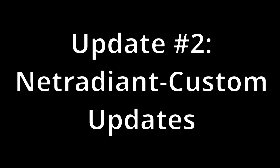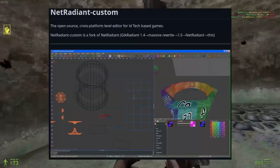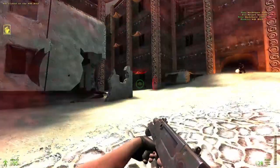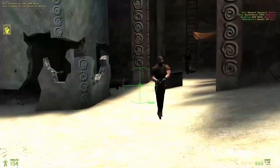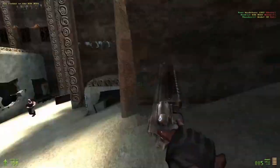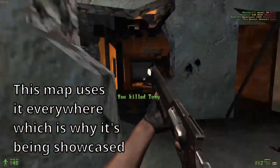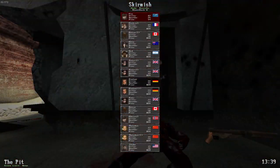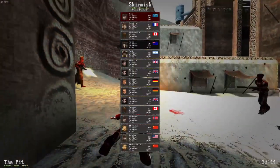A small update I'm very excited about is NetRadiant Custom getting some new features and support for a new map format. I've mostly ignored this map format previously since the only map editor that supported it, WorldSpawn, was mostly abandoned. The standout feature of the format is support for four-way texture blending. Check out the link in the description for a really clean explanation, but the short explanation is that we can have a lot of control in how textures appear in game.